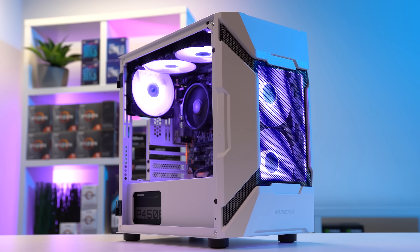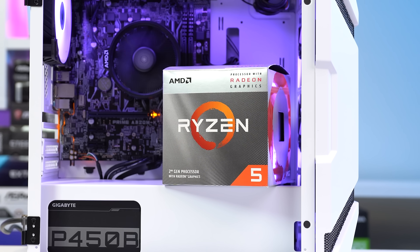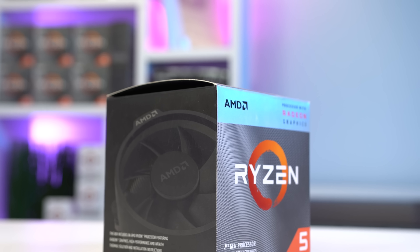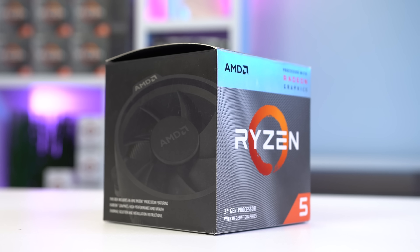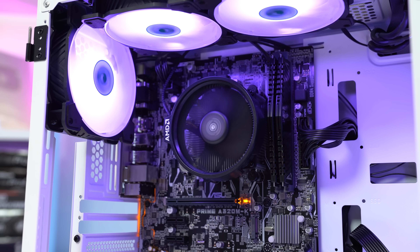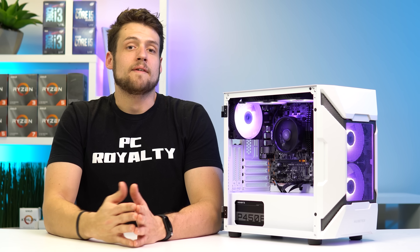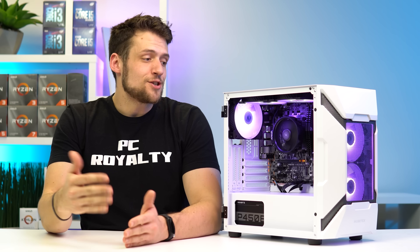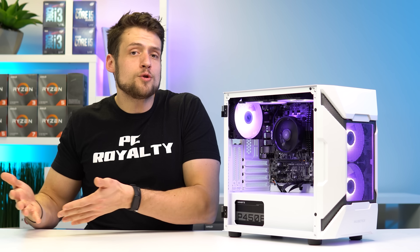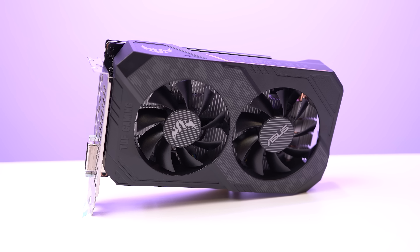Jumping straight into the parts list — all of these are linked in the description so you can easily replicate this build. The CPU is the Ryzen 5 3400G, which has been popping in and out of stock for around $140 to $150. This is easily the best CPU recommendation that includes integrated graphics, so you don't need a dedicated graphics card right away. It rocks 4 cores and 8 threads with a max boost clock of up to 4.2 GHz and Vega 11 graphics, making it perfect if you want to jump into PC gaming on a super tight budget today.